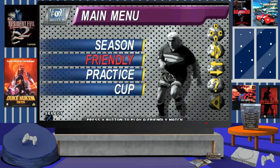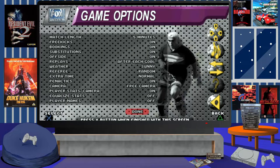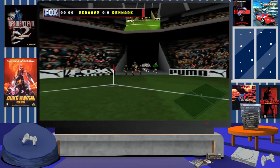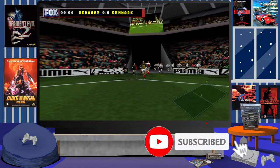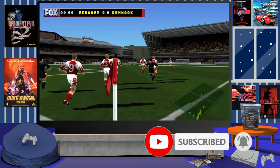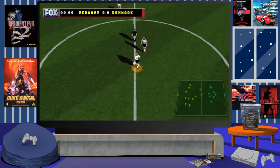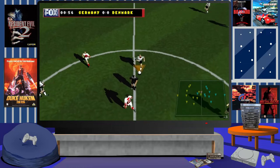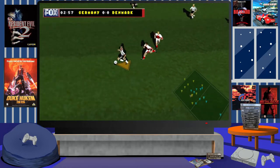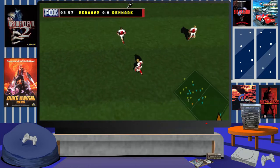Fox Sports Soccer 99 would be published by Fox Interactive and developed by Gremlin Software, seeing release on the PlayStation in the midpoint of 1998. Straight away from the get go, this game is also the equivalent of Actua Soccer 2 that would have been released in the European regions, but the major difference is that you have access to most of the MLS or American soccer league teams.